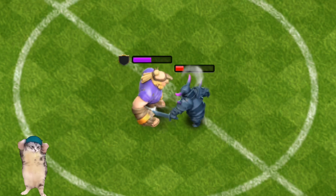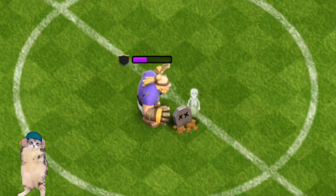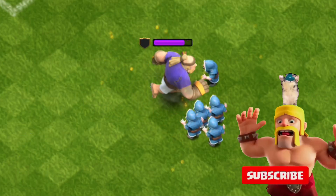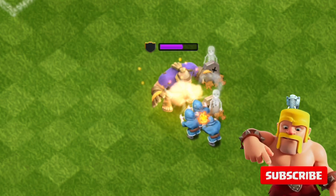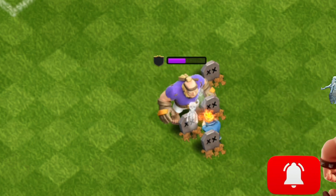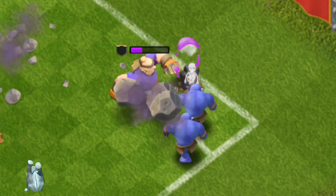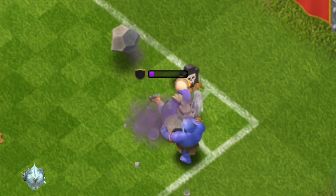Fact 4: Despite his size and strength, the Giant Haaland has a sensitive side. He once wrote a love letter to a wall breaker, but it didn't end well for the wall. Fact 5: Giant Haalands prioritise attacking defensive structures, which makes sense — they're just like football strikers, always going for the goal.